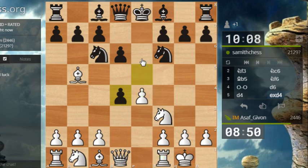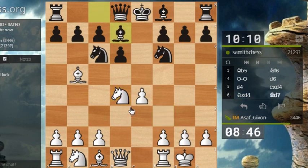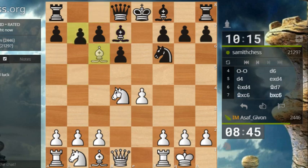The problem is that black will very quickly at some point play e5 takes takes — bishop d7 and then bishop e7. I will not be in time to catch his king, so I'll just play knight takes d4. Okay, so bishop d7 — I will now take on c6.